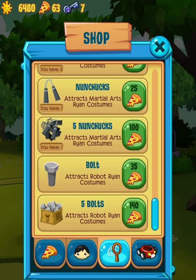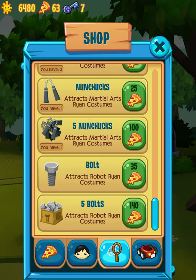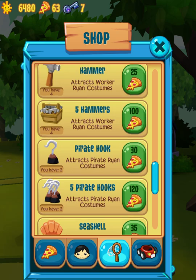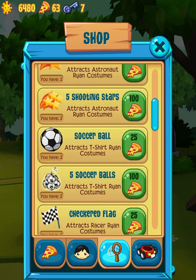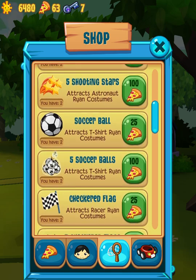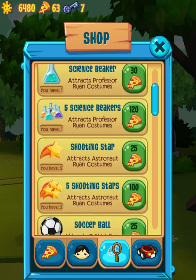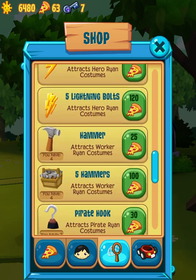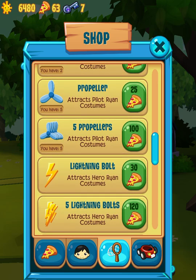So basically, the minimum is 100 pizzas for 5, and the maximum is 140 for 5. Make sure you save up for these — they are very important. Instead of spending 900, save up for these because they make it cheaper. How many maxed-out characters did you get? Almost like 6 of them instead of like 1. That would be a good deal.